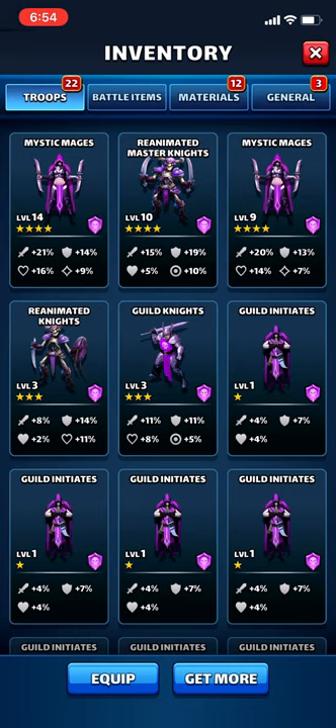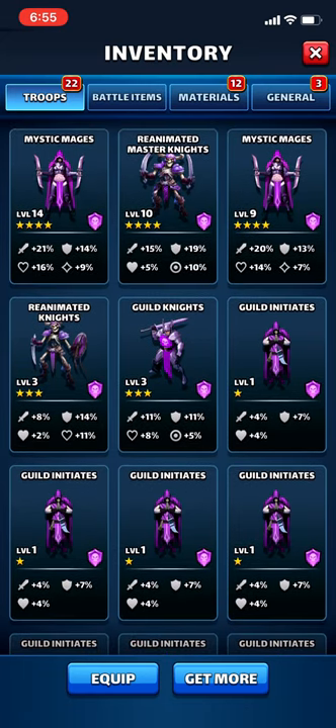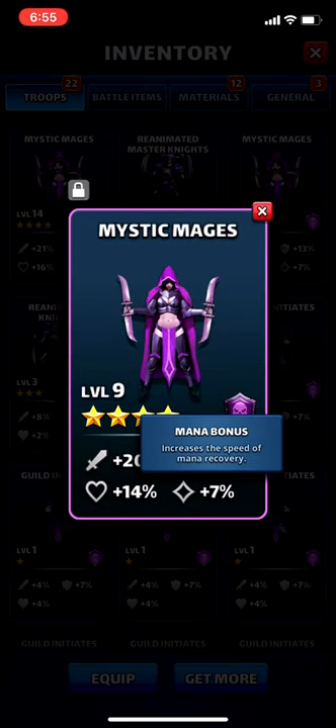There's a chart in that video around the two minute 20 second mark that shows hero speeds, the tiles it takes them to charge, and what percent mana generation bonus you need to make that hero charge in fewer tiles. For example, a very fast hero normally charges in 6.5 tiles — all you need is a plus nine percent bonus for them to charge in six tiles. That nine percent bonus corresponds to a level 11 mana troop.